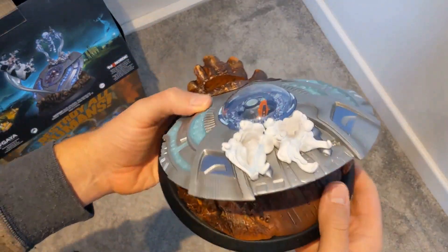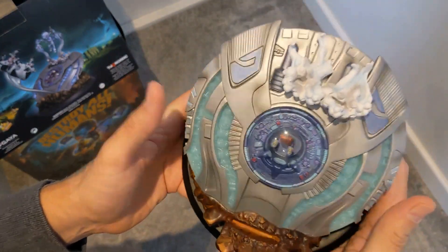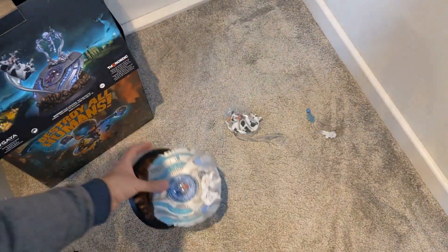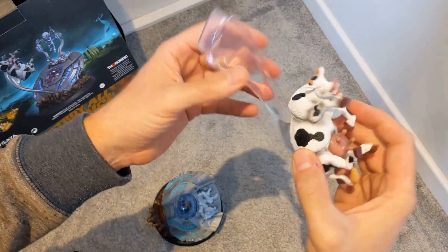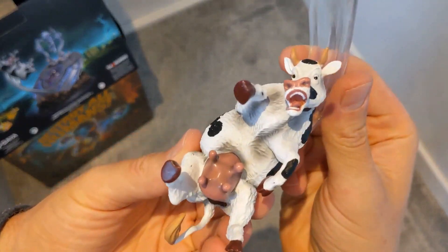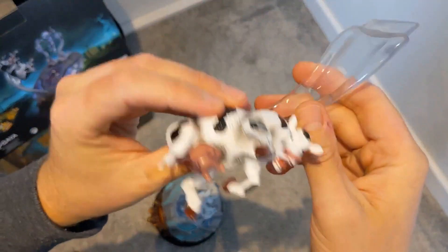That is the base and it's pretty damn heavy — very heavy actually. That's not going anywhere once it's on your desk. That's the ship. And then in some more plastic we have the cow — again, really well detailed, really well created. I like that a lot.